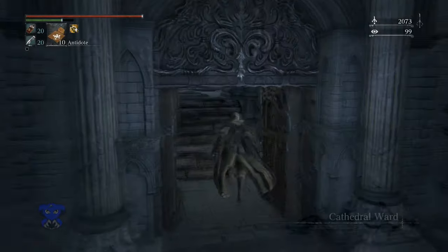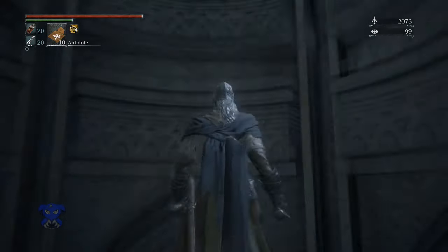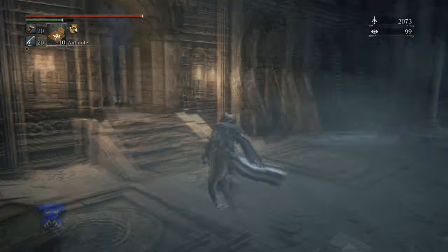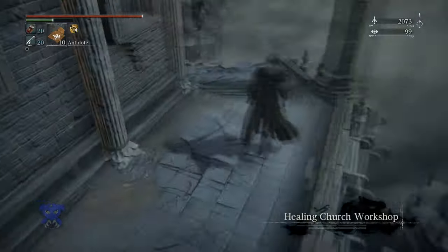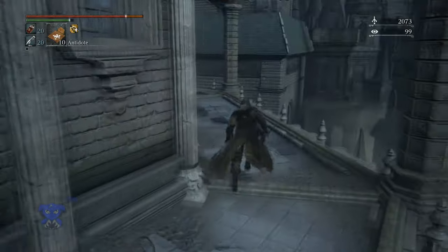What's up everybody and welcome back to Shadow Quest. Today's video is a location guide for the umbilical cords in Bloodborne. As most of you may know, you need to ingest three of them before fighting Gehrman to unlock the ultimate ending for Bloodborne where you fight the Moon Presence. There are actually four umbilical cords in the game, but you only need three, so I'm going to show you all four locations.